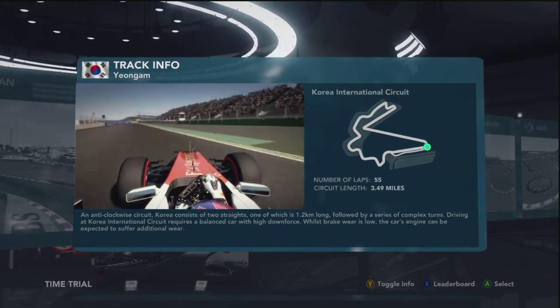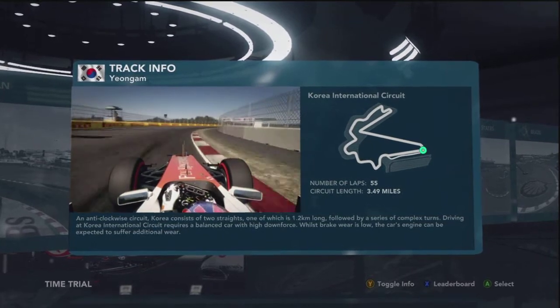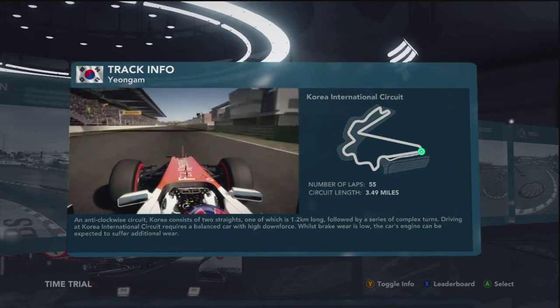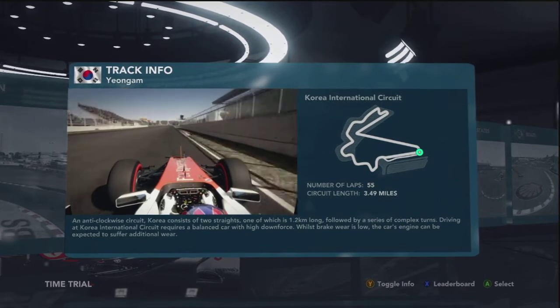Here we are, a lap of the Yongam circuit in South Korea — one of the more recent Herman Tilke circuits, very tricky for the drivers to get right in qualifying. You want to build up the speed around that final curve and lead onto the straight. DRS is available, anchors pit building to the right hand side.